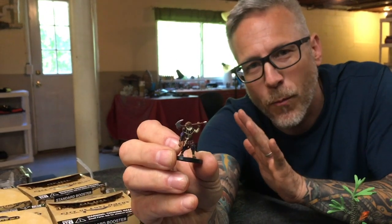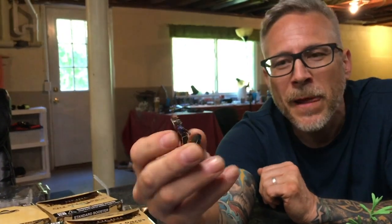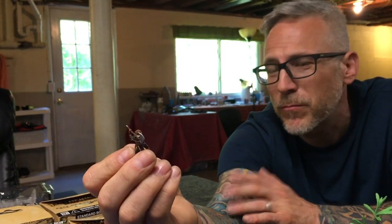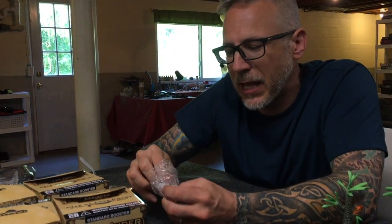The cat folk pouncer — a really cool mini, particularly if you like cat folk or tabaxi. At some point I'd like to run a campaign for Monarchies of Mao where they are cat folk, so this will get a lot of use. The pouncer could be a barbarian who just pounces and puts that axe in your skull. That's the glorious thing about D&D — you can take the classes and races and make them whatever you want to suit your campaign and your players.